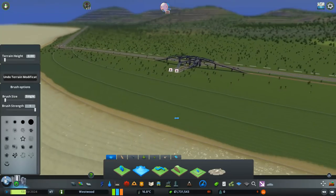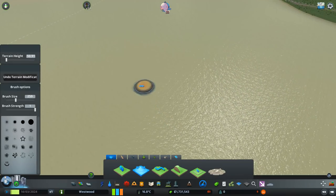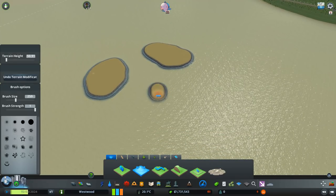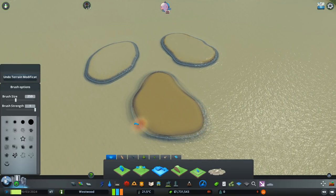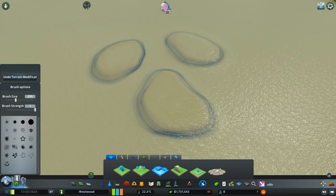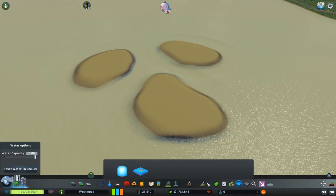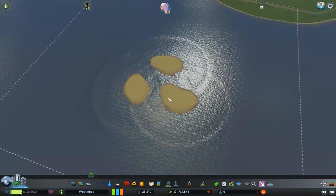Let's create some islands. We'll pick the same level about here, make it a larger brush size, and do a little island here — there we go. We'll do a little island just here and then another one over here. We'll smooth them off so they look a little bit more natural, even though they're not natural at all. Then we'll wait for the water to settle, reset the sea level — boom, magic. So we've got our three official islands now set up.